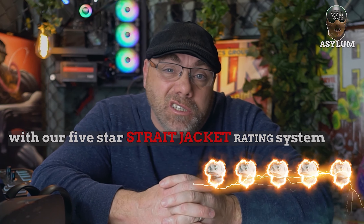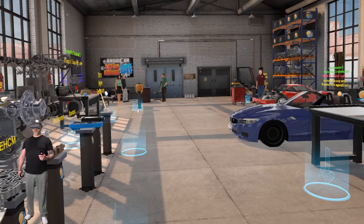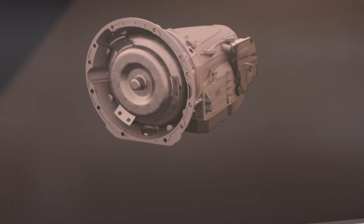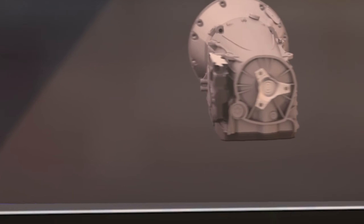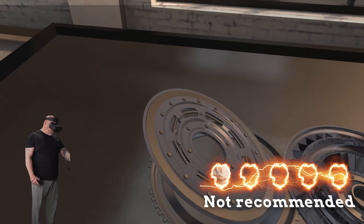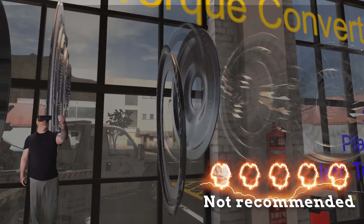Learn the basics of mechanics with Basic Car Repair Garage VR. This simulation game is for the Valve Index, HTC Vive, and the Oculus Rift. On the walls you will find videos of transmissions being put together so that you can get an idea of how they work. This is a very easy game — about 15 minutes of content — and gets one straight jacket out of five.